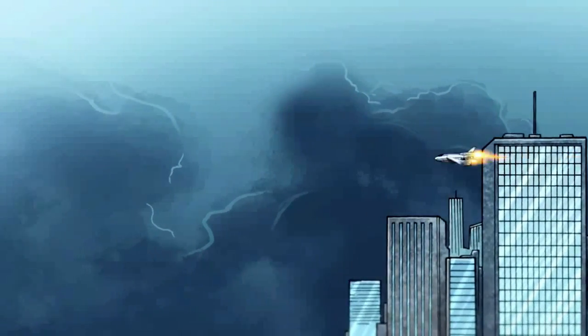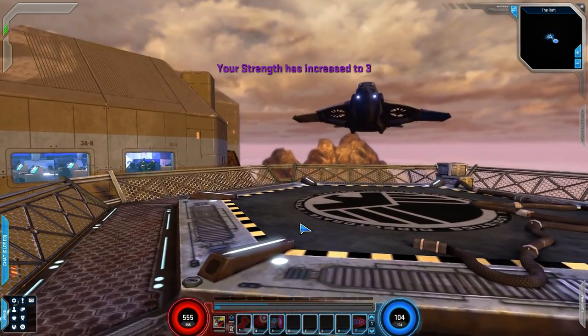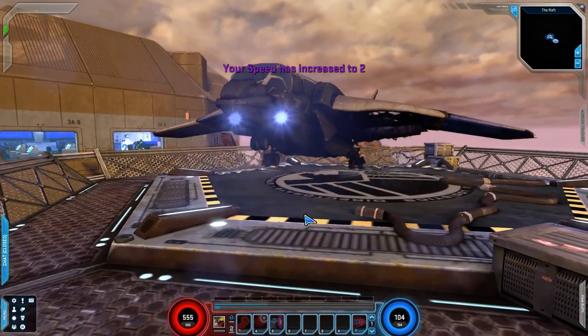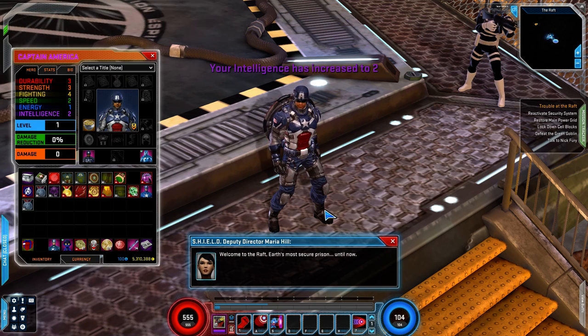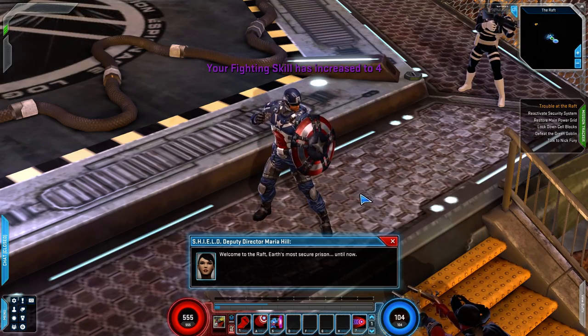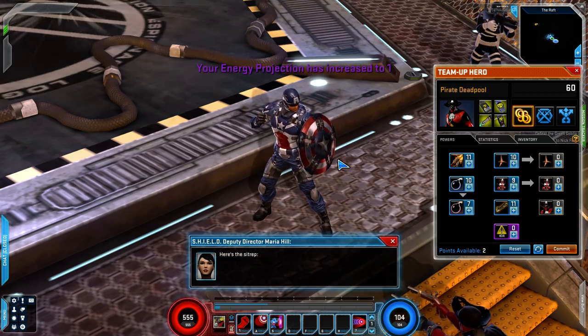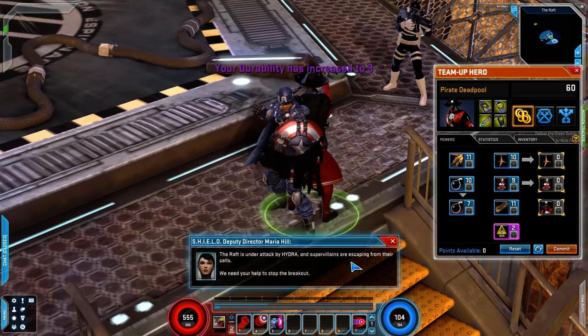Bam. They got purple — that one comes after blue? Yeah, purple. So we'll go ahead and bring in Deadpool — Powered Deadpool for him. The Raft is under attack by Hydra and super villains are escaping from their cells.